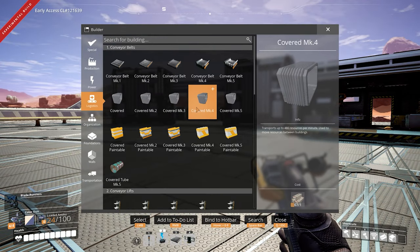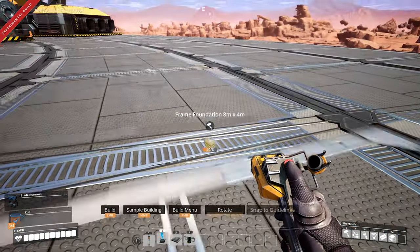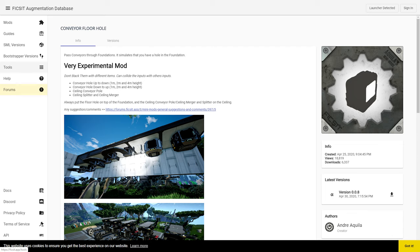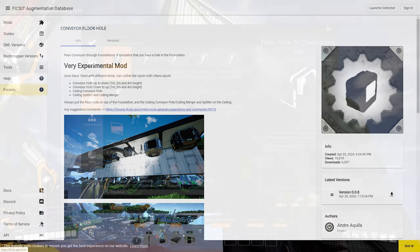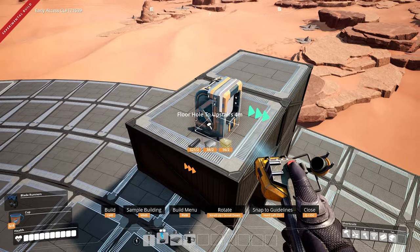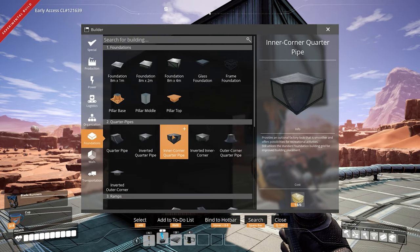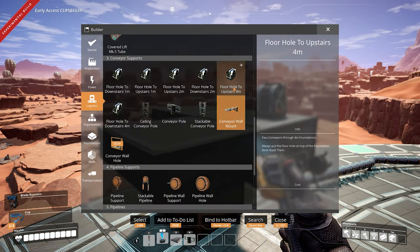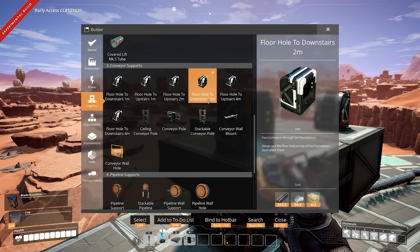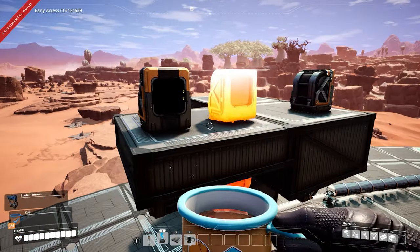What else does this pack include? Something that should have been in the vanilla game a long, long time ago: foundation holes for conveyors. Even though you can clip your conveyor just fine in vanilla, it just doesn't look right. You can place these holes for a more seamless look, and of course there is one for each foundation size — 4 meters, 2 meters, and so on. There are two types: floor hole to downstairs and floor hole to upstairs, with the difference being the direction of the output connection.